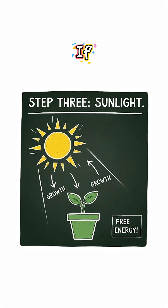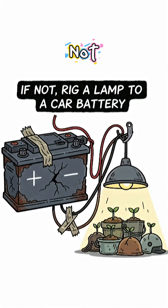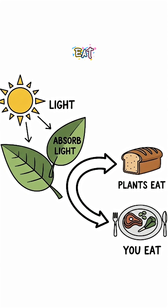Step 3: Sunlight. If the nukes haven't blotted it out, park your crops outside. If not, rig a lamp to a car battery. The science? Photosynthesis still works. Light hits leaves, plants eat, you eat.